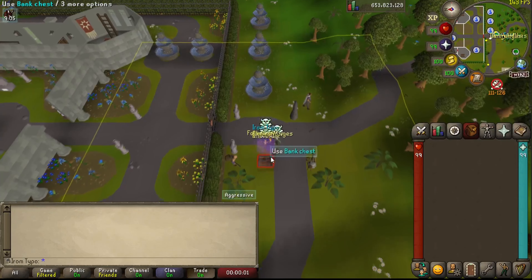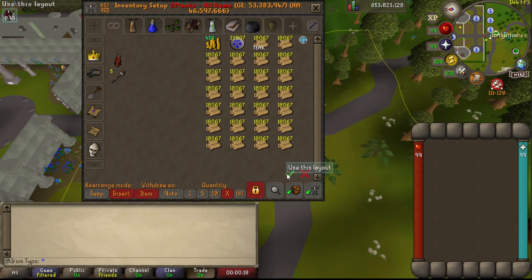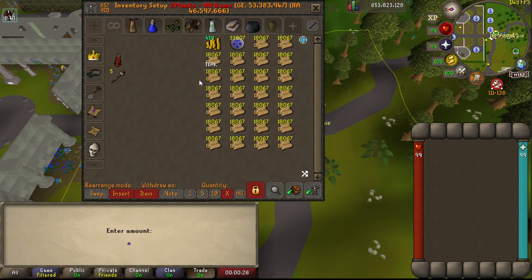Here there will be a bank chest. I made an inventory setup for this — it automatically generates. You can use bank tag layouts, set it up like this, preview auto layout, click okay. So what we're going to do is take out 1.3 million.